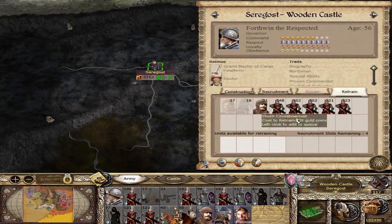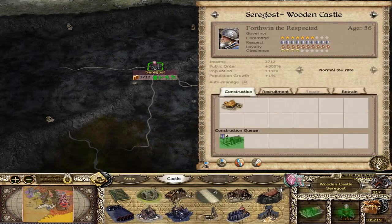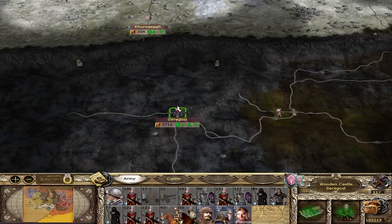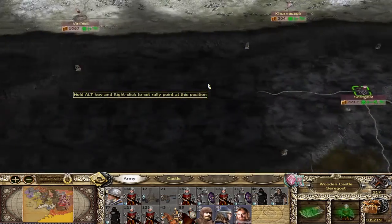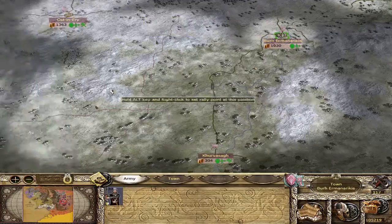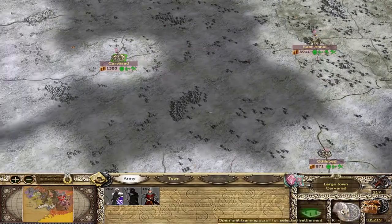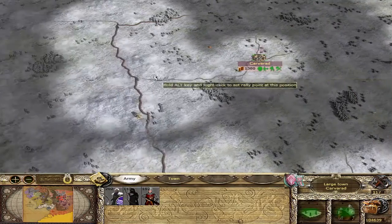Can we retrain anyone? Yeah, we can retrain some crossbowmen — cool — and a unit of the general. The only thing about this army in Saragos is that it's just not very melee heavy, and we need melee units to take out the trolls and such. You can take them out with crossbowmen, but if you get trolls into melee with your crossbowmen, they're done — not the trolls, the crossbowmen are done. There's just nothing you can do. Let's go ahead and train some more units there.